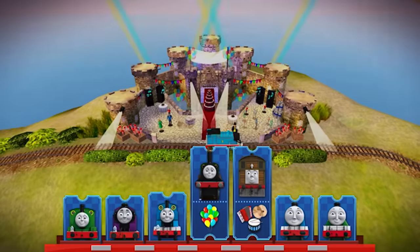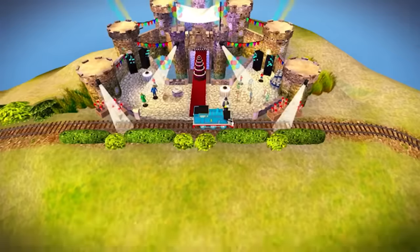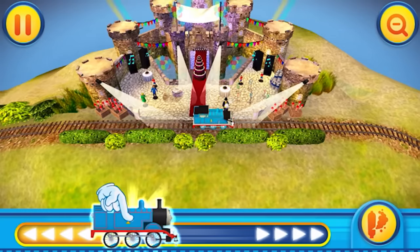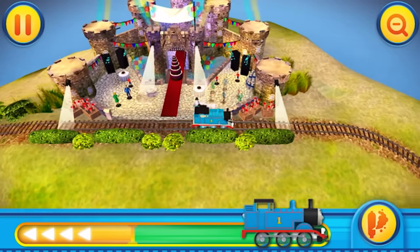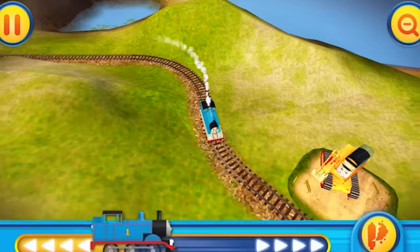We have Thomas, Emily, or Toby to go fetch items. We always start with Thomas, so let's do that. Thomas the tank engine — these party guests need to get to the castle. What's a party without guests? Here is Thomas the tank engine, and we push ahead. We can zoom in and out, that's kind of cool. Let's have Thomas go full steam ahead!